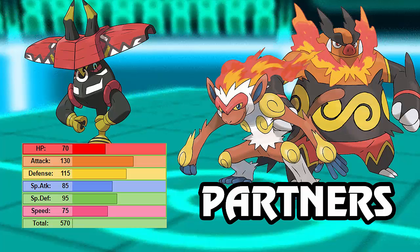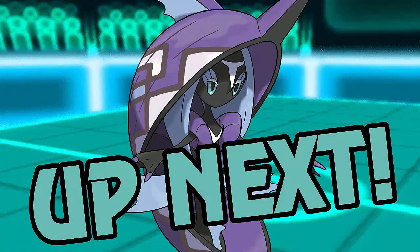Pretty much anything on the ground is going to benefit from Tapu Bulu being a partner. Emboar is also very nice if you create a Volt-Turn core to get it in safely - something somebody in the NPL was able to do. I won't reveal who, but I really like their team. They have Emboar on it and I think they'll utilize it very well. Unfortunately they didn't pair it with Tapu Bulu, but Emboar is a great partner in general. Imagine Tapu Bulu and Emboar with free switches - that's insane.